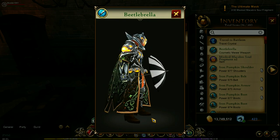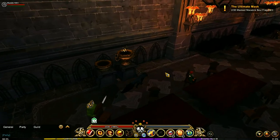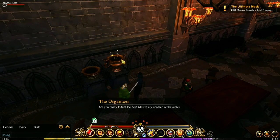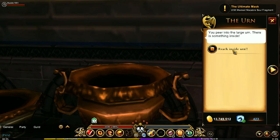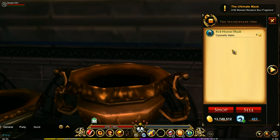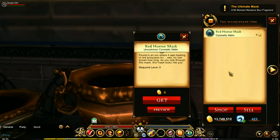Another secret is the urn. When you click on the urn, it's going to tell you that you need to be a certain rank in order to get access to it. That rank is 14. Once you get to rank 14, you're going to be able to reach inside the urn and find the Red Horror Mask.